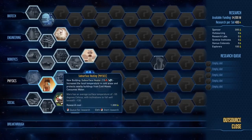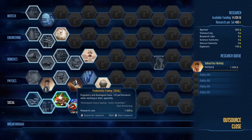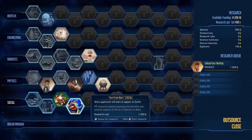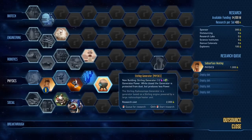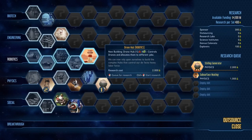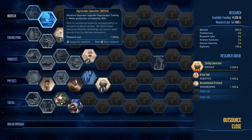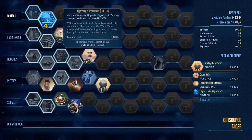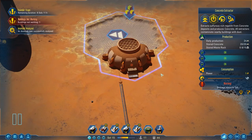Let's look at research. We've got subsurface heating — a heater. I want that just in case of cold problems. Engineering and geologists get a 10% boost. Extractor upgrade amplifies production 25% but also increases power use. Sterling generator physics — new building, Stirling generator! That means I can make them. I'll put that as number one priority, and moisture evaporator for water production as number two.